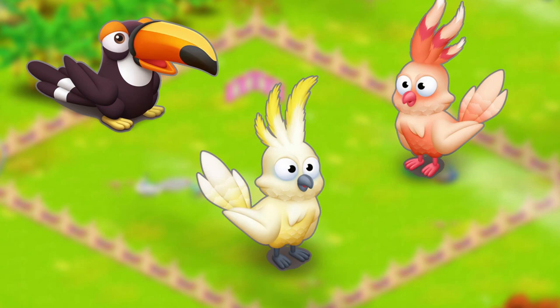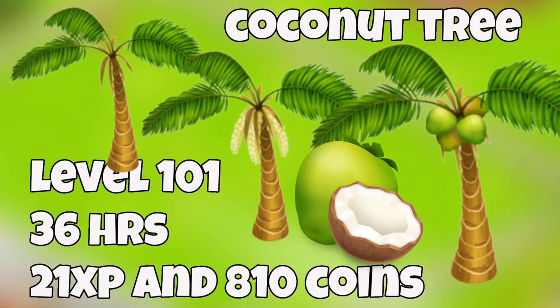So what else is to come? I'm very happy to say that in this update we will not be getting a new crop, but we are getting a tree — the coconut tree! At level 101 you can get the coconut tree. It will take 36 hours to come into harvest, 21 XP, and will cost you 810 coins.